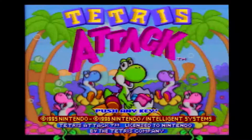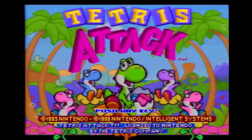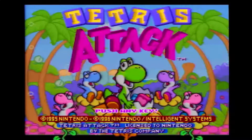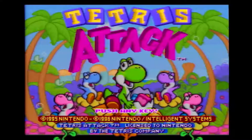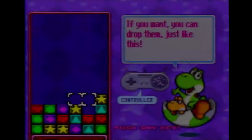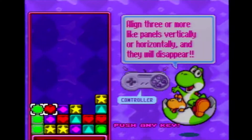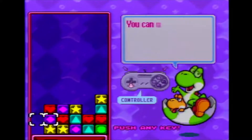Tetris Attack is a match-three puzzle game released for the Super Nintendo in August 1996 for North America and November 1996 for Europe. It was also broadcast on the Japanese Teleview service from November 1996 until the service was discontinued in June 2000. As a match-three puzzle game, if you match at least three of the same panel either horizontally or vertically, the panels will disappear.